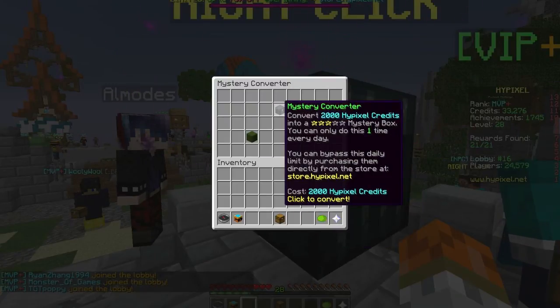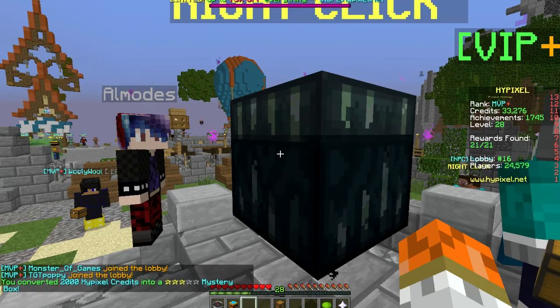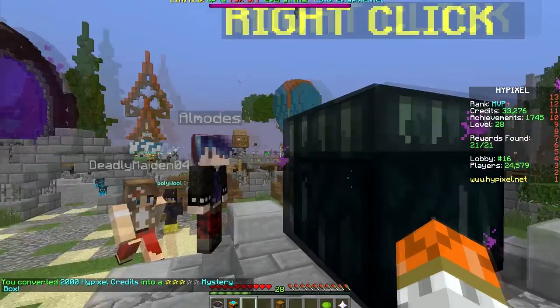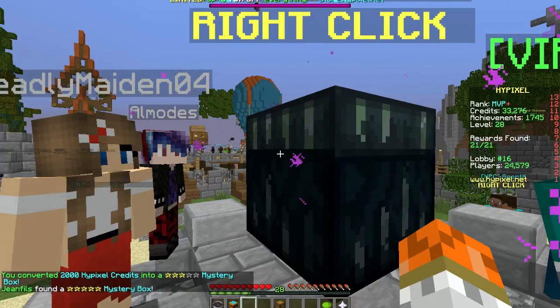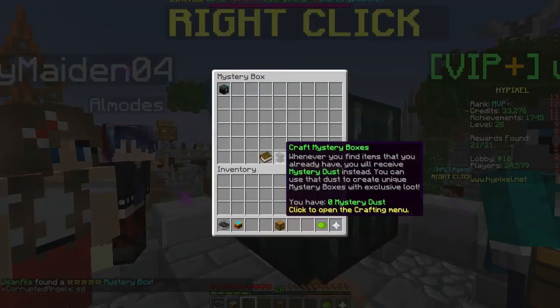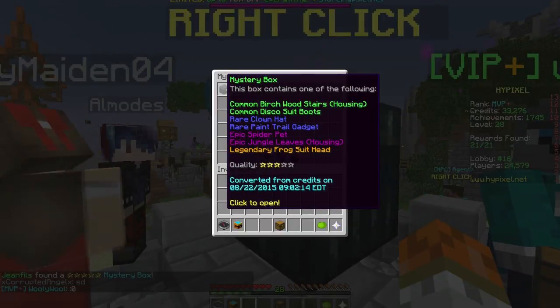I'm going to buy one. It's a three-star mystery box and you can do this once every day. Let's convert 2,000 Hypixel credits. The mystery dust is used if you win something you already have — you get mystery dust which can be used to craft items. It looks like there are five different kinds of mystery boxes.